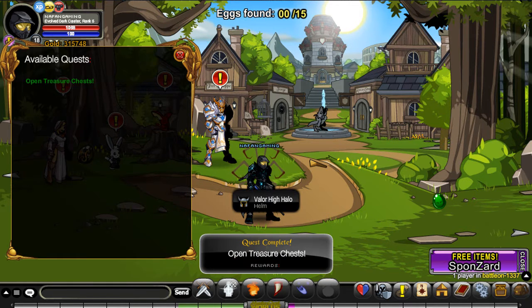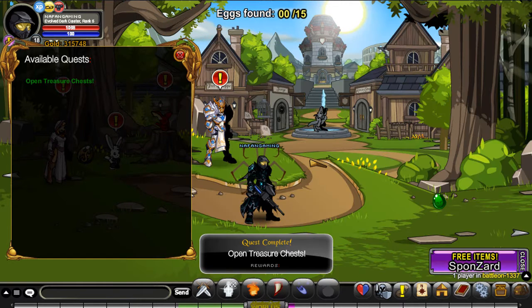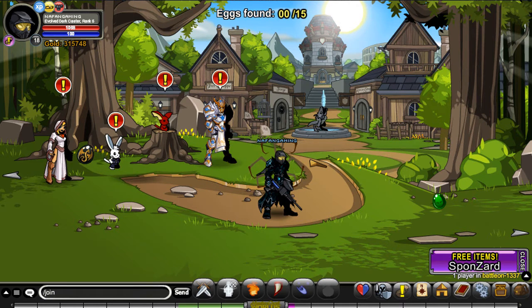We actually got another helmet, which is fun. Yay. As much as I like helmets, I really could have done with the altar, because I do not really want to purchase it for 5,000 adventure coins.